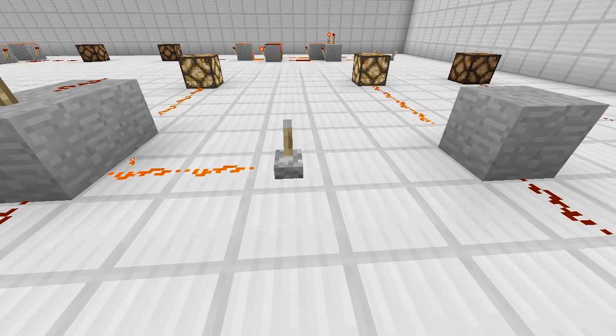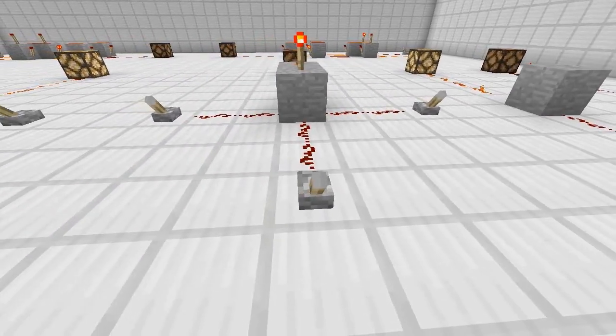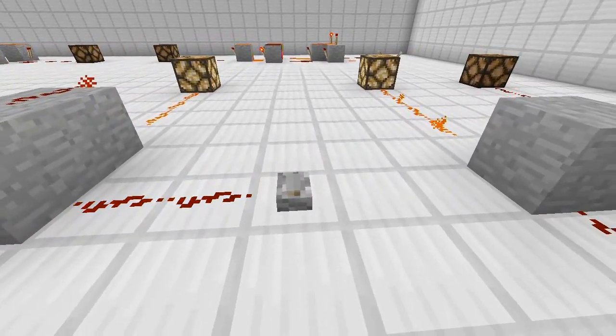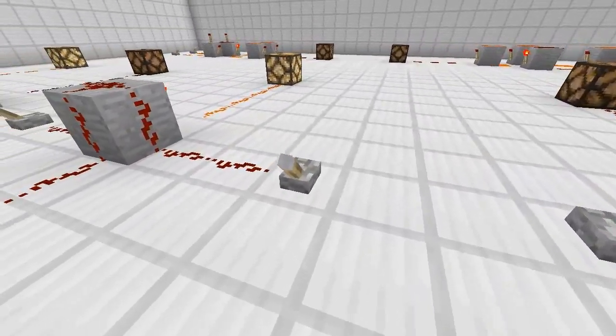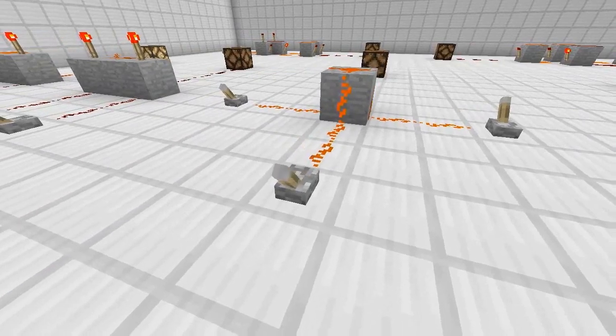You can use pistons that are already activated. Then this next one is where you can hit any one of multiple switches, and as long as one of them is on, the source will be on. Then this one is the exact same thing, just inverted. These are all considered logic gates.